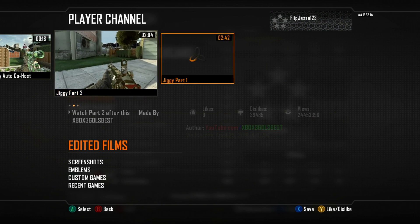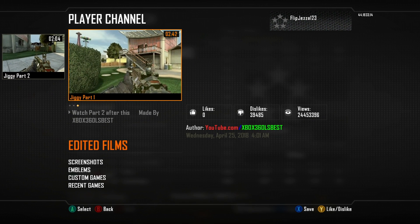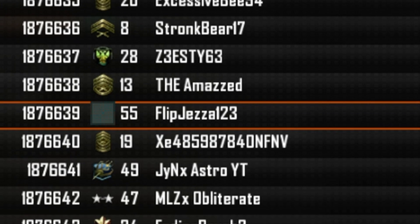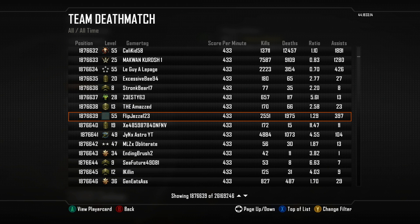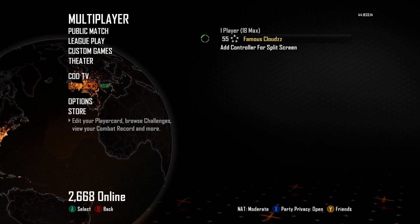Click on that person's profile, go to Player Channel, and then go to Edit Films. This guy has somewhat of the mod menu — the ones you're gonna look for are called 'Jiggy Part One' and 'Jiggy Part Two.' Those are two of the ones you're looking for. If you're on Xbox 360, you can keep going up and find a user called 'Flip Jesus.' It doesn't really have to be on team deathmatch — it could be on anything — just make sure y'all keep scrolling up and check everybody's Player Channel and Edit Films.